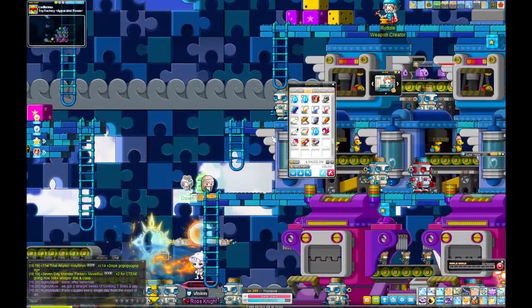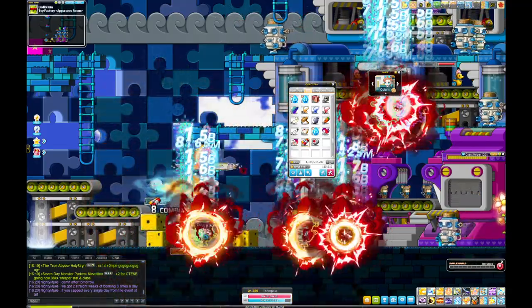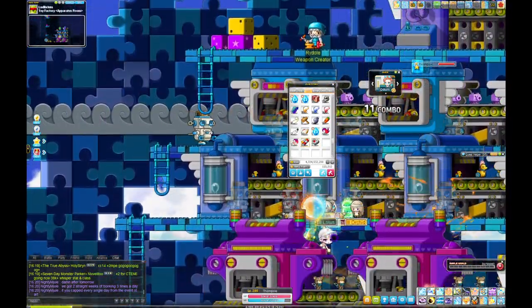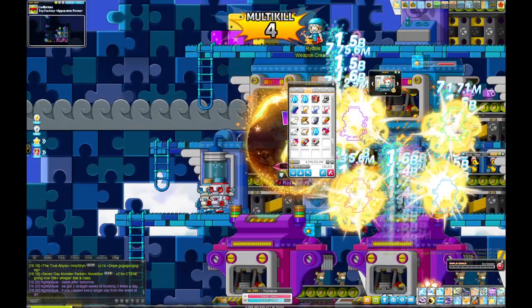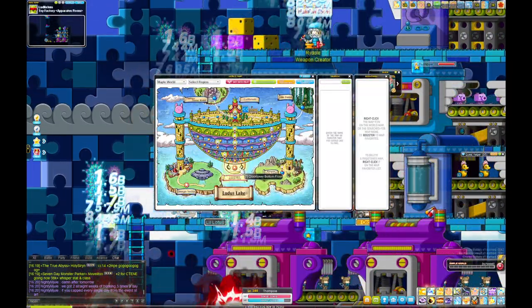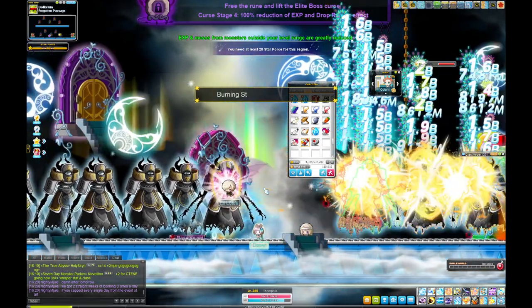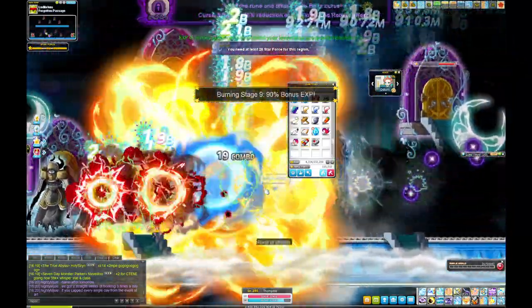Just rotate in a circle — put summons bottom left and clear the right side. Stay here until about 120, then go to the next star force map: Forgotten Passage in Orphanatos. It's a really really good map.